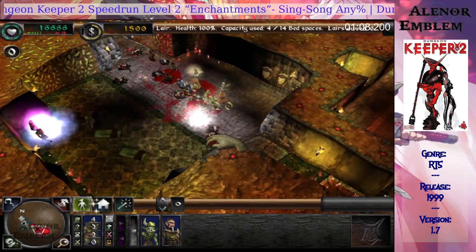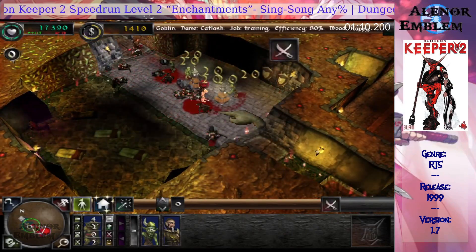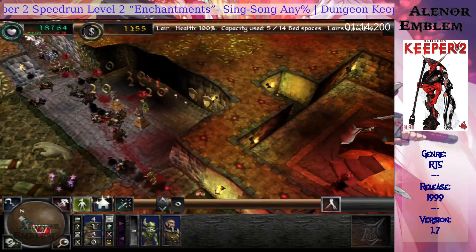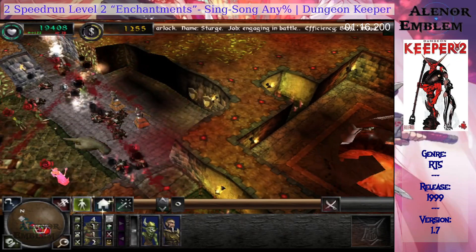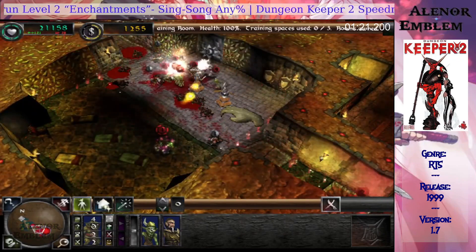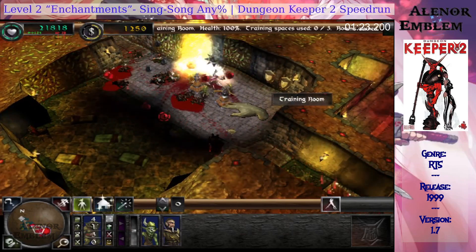Your minions need a larger Training Room. Your creatures make good progress. One improves his skill to level 2. A creature can train as high as level 4, but that's the limit. Further skill can only be attained out on the battlefield.